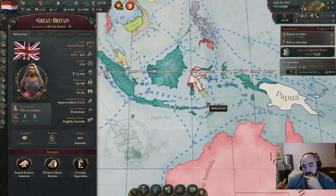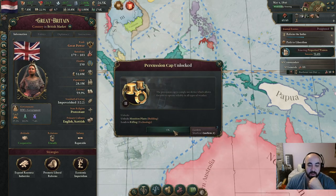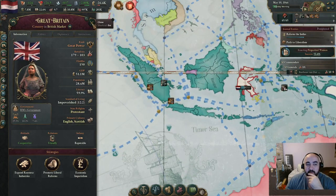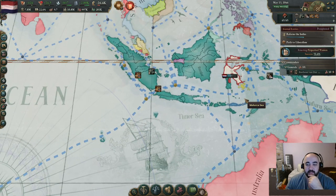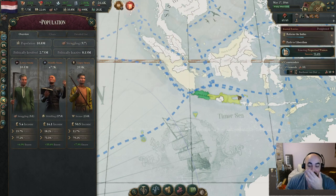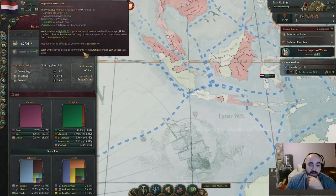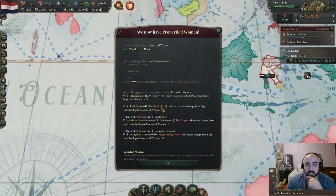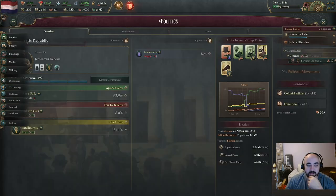Just annex all of them and then join the market. If we were in the British market, we could siphon off British pops and have them serve as our capitalists so we'd be able to employ all the way. I'm not entirely sure what's best. I think staying in the Dutch customs union for longer would have been a little bit better to try and siphon off some more Dutch people. We just don't have enough pop that we accept, and we have a very low migration attraction because the average SOL is low from all the pops we don't accept.